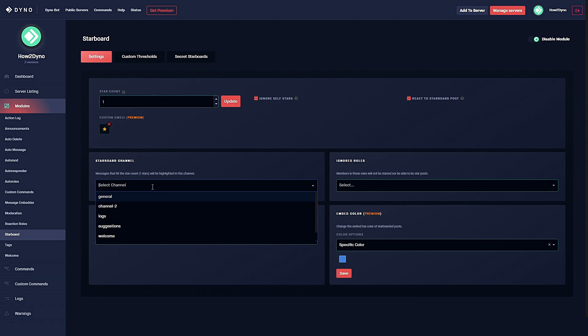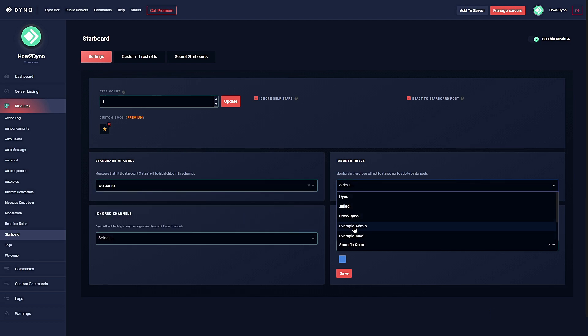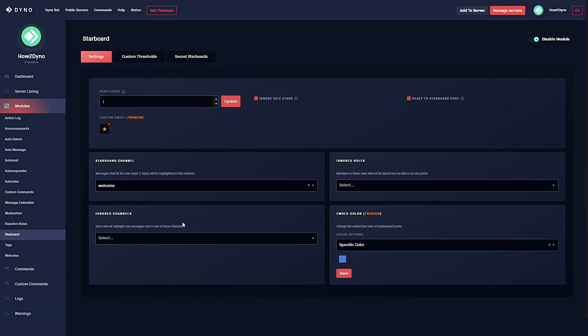To get started we have to set a starboard channel. You can go ahead and create a channel named starboard, but it really doesn't matter. For this demo I'm just going to have Dyno send it to my welcome channel. You can also set an ignored role — anyone with that role will not get their post sent to starboard. You also have ignored channels — posts from those channels won't get sent to the starboard channel. I'm going to leave those blank for now.